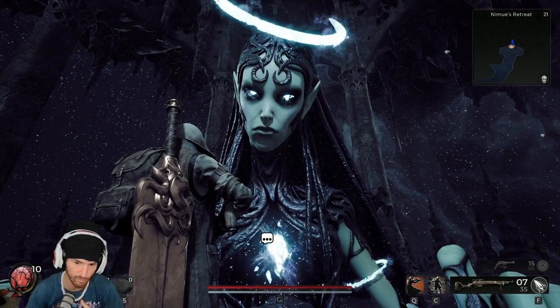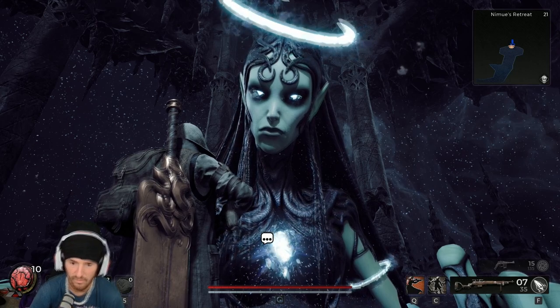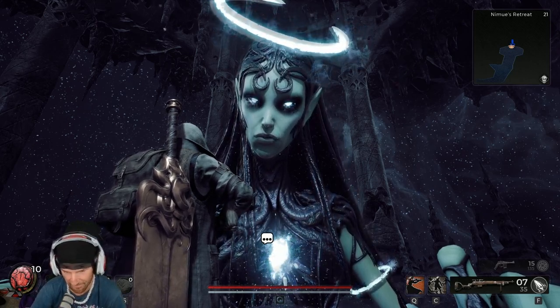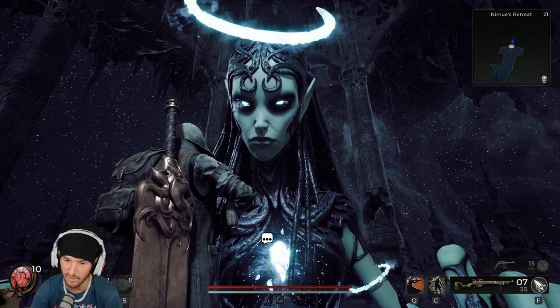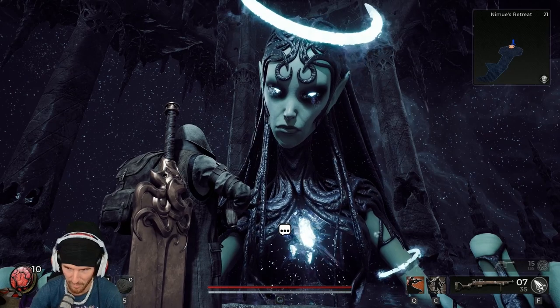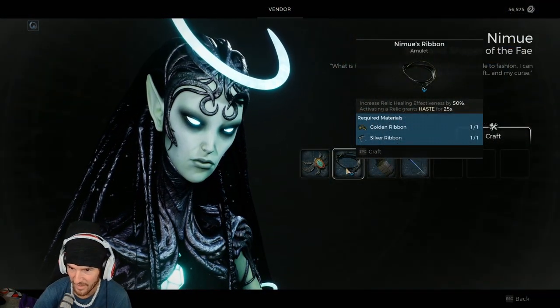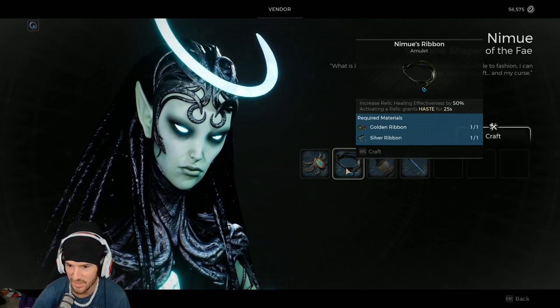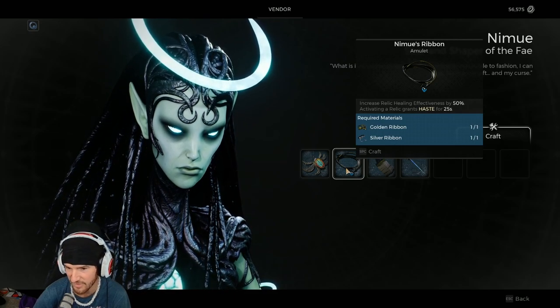Now, these are random statue events. There's a statue and a ribbon randomly in one of these four dungeons — we'll go over that in a second. But once you get both the gold and the silver, you can come to Nim. You can turn in the gold and silver ribbon and get Nim's ribbon, which increases relic healing effectiveness by 50% and activating a relic grants haste for 25 seconds.